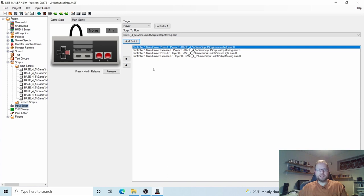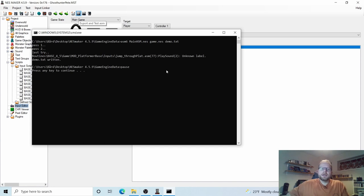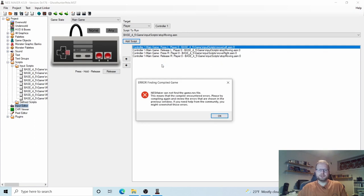We can actually test our game right now. When you test your game, use this button that says Export and Test up on the top. We can see we have our first error message. By default in NESMaker, the jump script has code that says play a sound. We don't have any sounds yet, so that's something a little annoying. Let's just fix that right now. If you get an error message, you'll get this message as well — the game is not working. Fortunately it's a very simple fix.